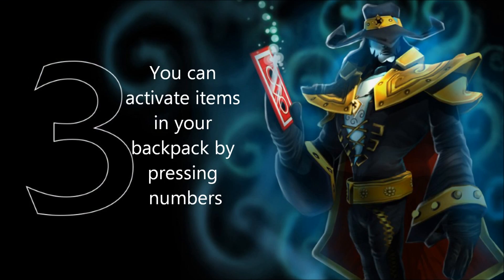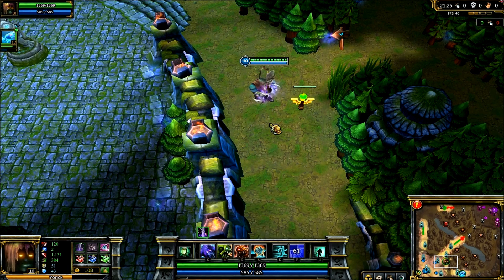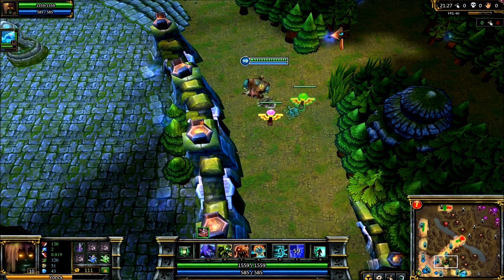The third thing you may not know about Lowell is that you can activate items in your backpack by pressing numbers. Here I have all six slots of my item filled up, and to use my ghost blade I simply press 1 on the number pad. To use my ward I press 2, to use my vision ward I press 3, and to activate the red potion 4, the blue potion 5, and the green potion I press 6.